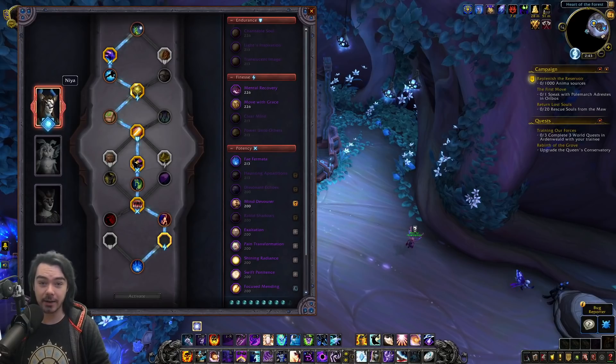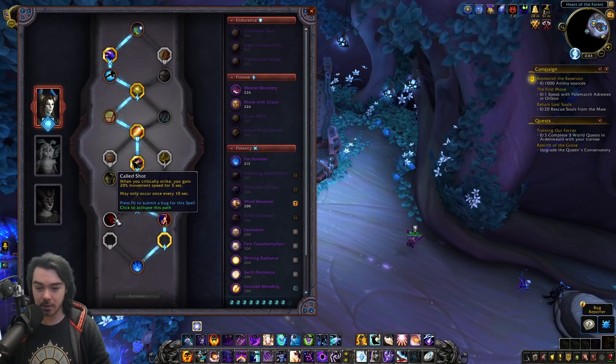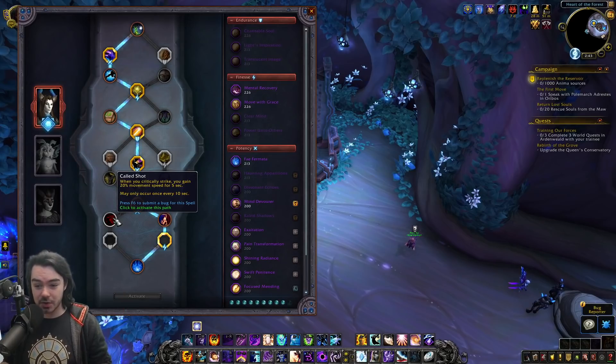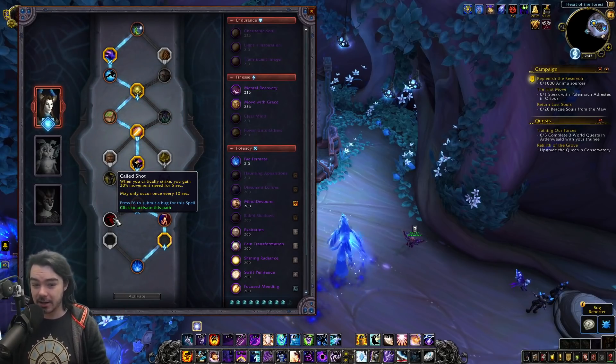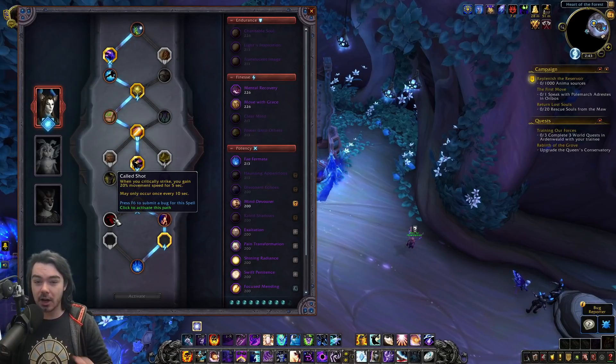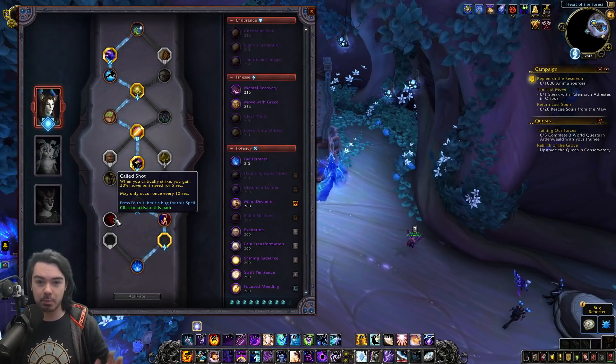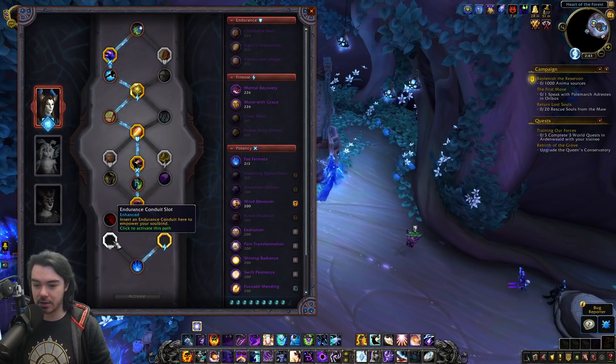On Niya, option one is Called Shot: when you critically strike you gain 20% movement speed for 5 seconds, once every 10 seconds. This is pretty fantastic — in combat it's basically a 10-second cooldown, so half of the time you'll have 20% more movement speed. Phenomenal for PvP, especially for melee chasing or kiting as a ranged player, and great for staying mobile in dungeons.